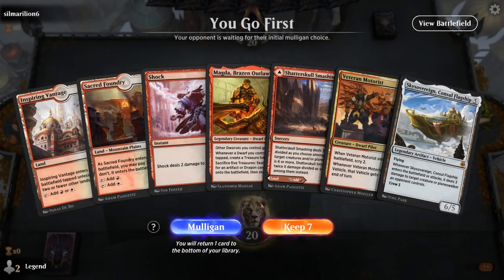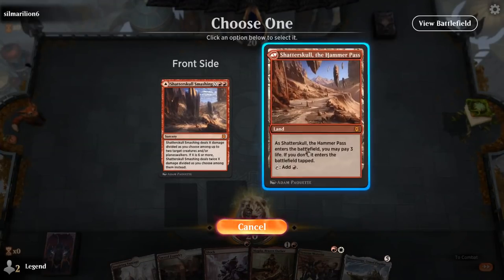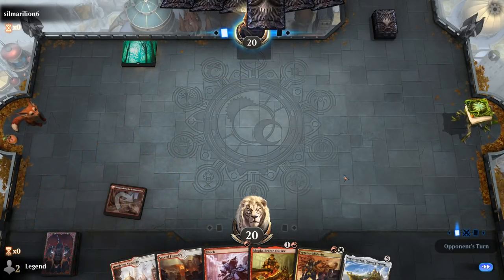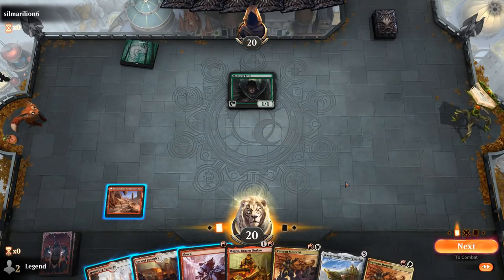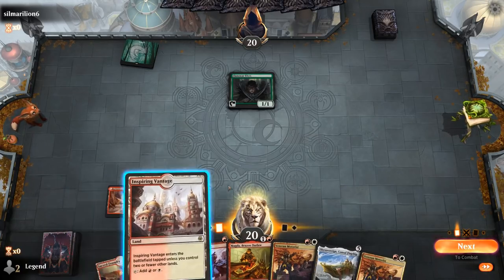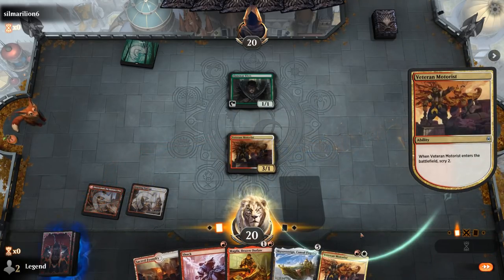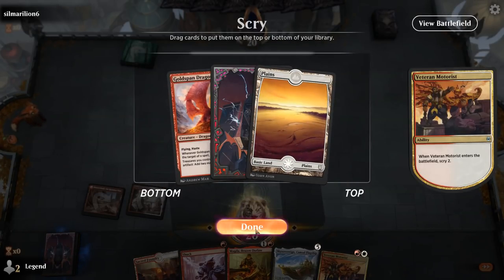We're on the play with a very promising hand. We'll probably play this one tapped for now. Then we'll decide whether to play Veteran Motorist or Magda on turn two. Opponent plays Llanowar Elves — I would have liked to Shock them. Probably still okay to let the opponent untap with Elves if they're playing Elf tribal — we can just kill their lord next turn if they run it out. For now, probably Motorist.